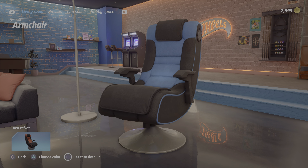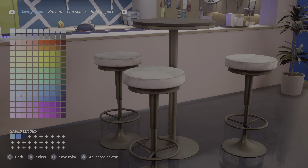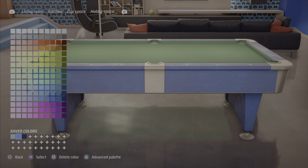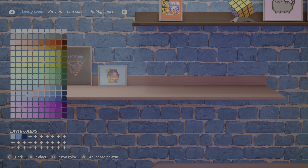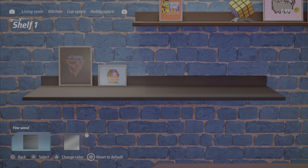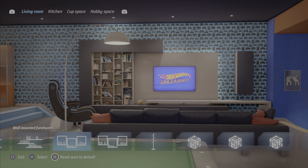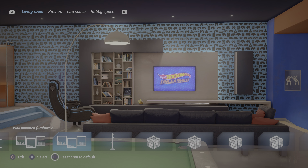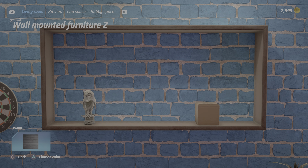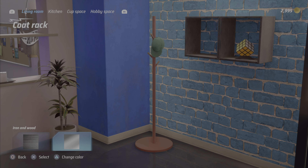I'm gonna black out a lot of the furniture. This is gonna be crazy once I get it finished, I know it is. I gotta have that color. We've got a pool table and stuff. It's going to be crazy once I get it finished — I'm just gonna make it black. It's a lot of work changing all this stuff.